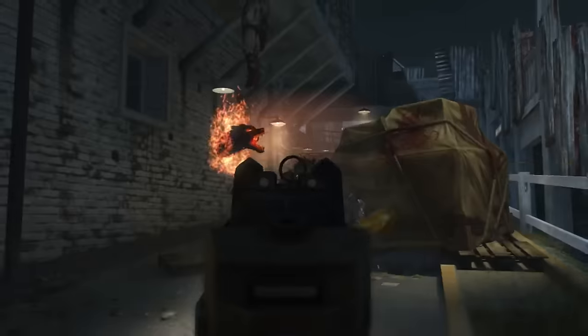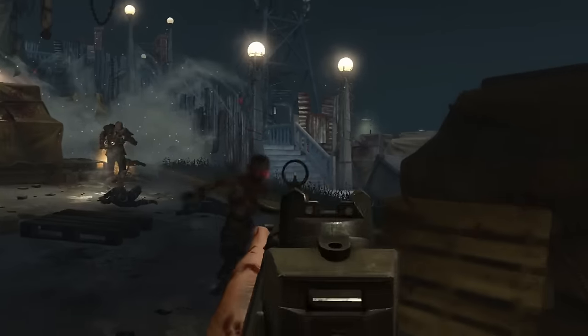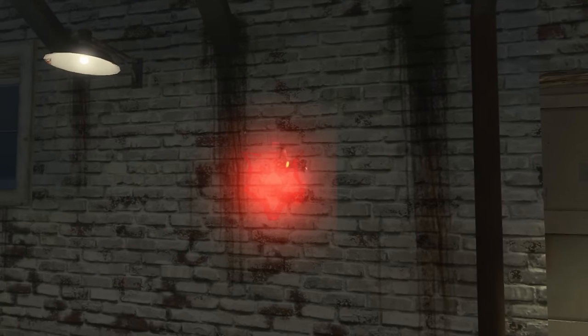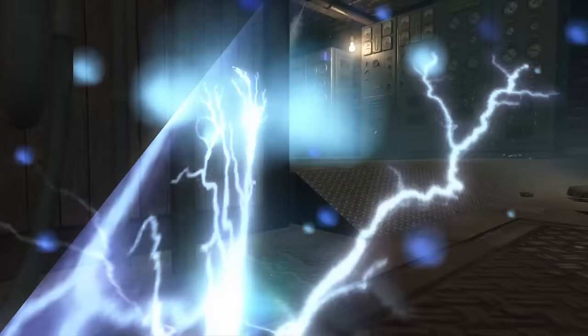If you end up going into afterlife mode, definitely grab Jug and power it on — it's going to be very helpful. The next thing you need to do is fill up the dog over there. You'll see the head glowing when it's done, and that means you've done all three dogs.